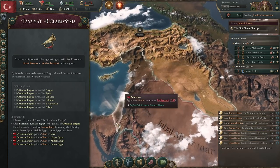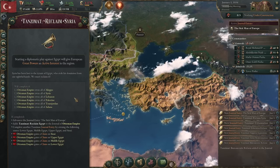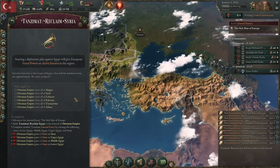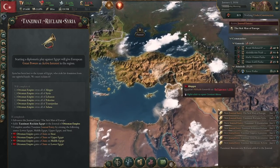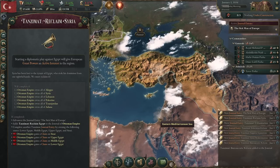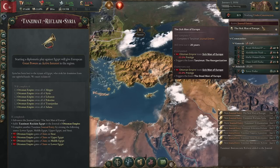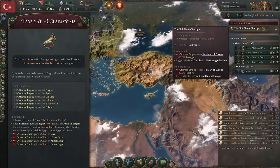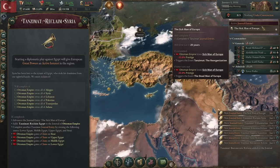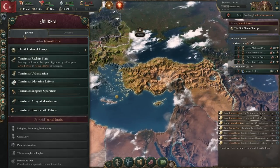The first journal entry wants you to reclaim the whole area from Egypt. The problem is you have to do a diplomatic play to start a war, and you can't beat Egypt on your own very easily, so you require a European great power to help you. But if a European great power helps you, Egypt simply backs down, preventing a war but only giving you one of the needed regions. You have to walk a very delicate balance — if they back down you get a truce, and you only have 20 years to complete this thing. So we're not going to do this one.